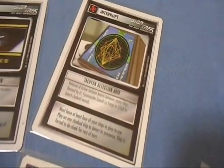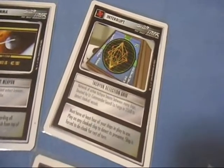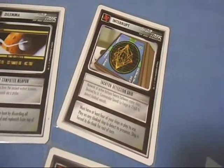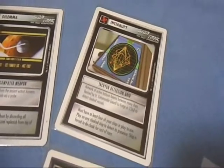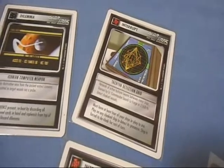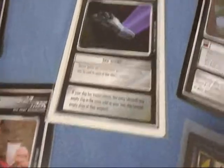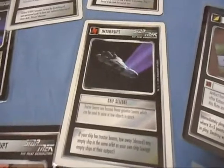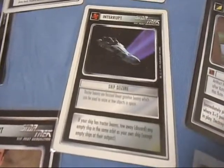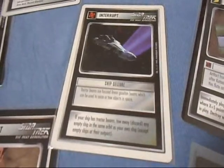Tachyon Detection Grid: find me someone that has four or more ships in a deck, because like I said in previous shows, it takes a while to get ships out. A pointless interrupt unless you have a really large fleet — and for what reason, somebody should tell me. Ship Seizure: you're more than likely to destroy your opponent's ships, not leave them empty sitting in orbit doing nothing. Pointless.